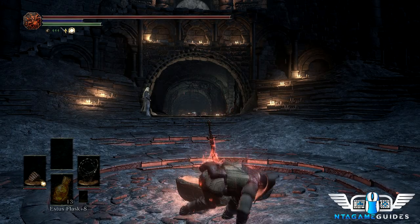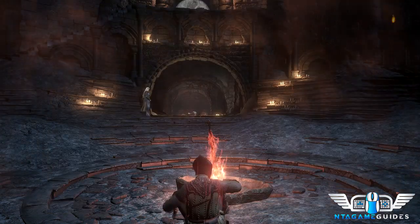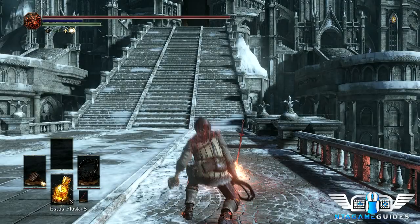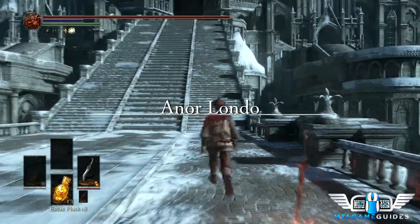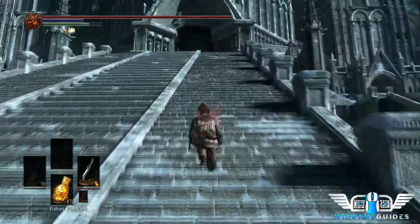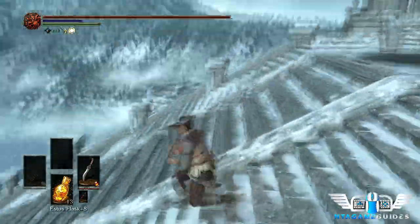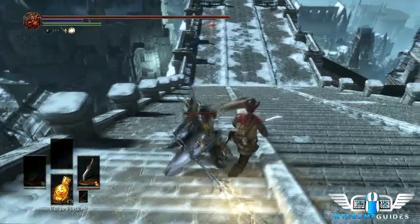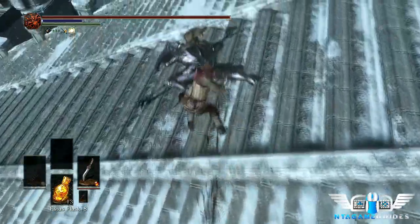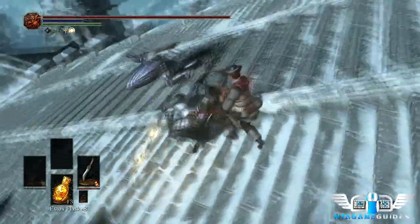Welcome back to the Dark Souls 3 walkthrough Indiana Jones style. We're going back to Anor Londo because there's an Estus shard that we missed. If you're going for the Dark Moon Blade covenant, you'll need 30 Proof of Concord Kept, and they only come from these enemies as drops. You'll be farming this area for hours — when I did it, it took over eight hours to get 30.